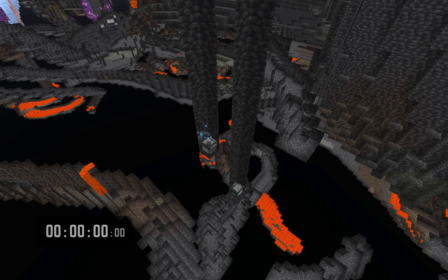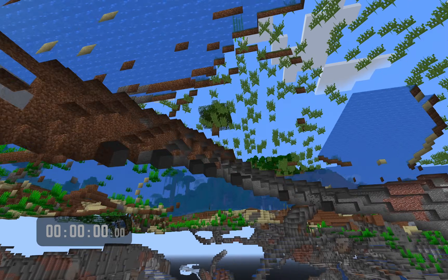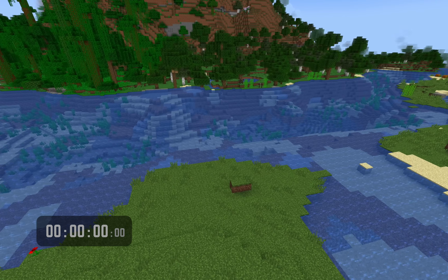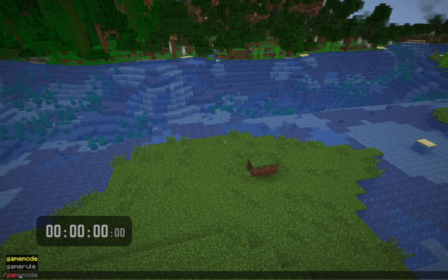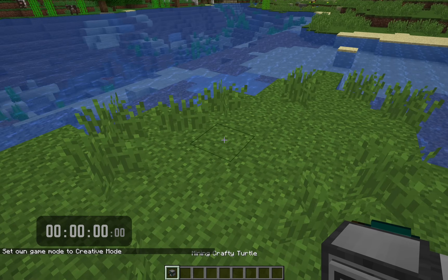Turtle generations are going to follow. Those turtles are going to make turtles, and those turtles are going to make turtles. It's going to grow exponentially — that's the idea here. But instead of staying and watching these two turtles, I'm actually going to head up to the surface, and we're going to set a turtle going of our own. So let's switch into game mode creative and then set up this process for ourselves.